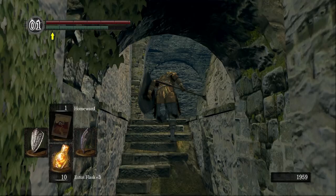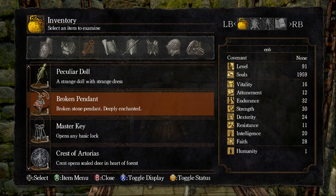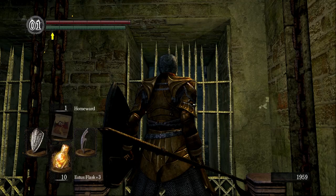Today we're gonna head into the DLC. We picked up the broken pendant last time from Seath in the Duke's Archives — deeply enchanted, the vine appears to originate from Oolacile. Half of a broken pendant.